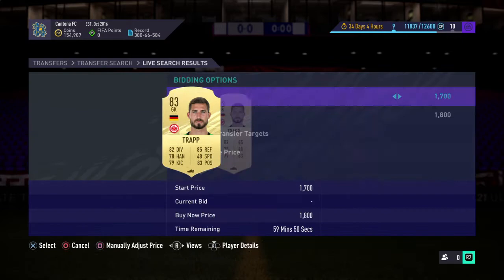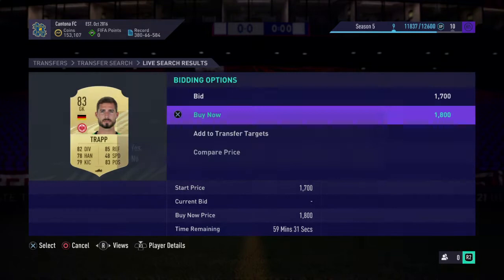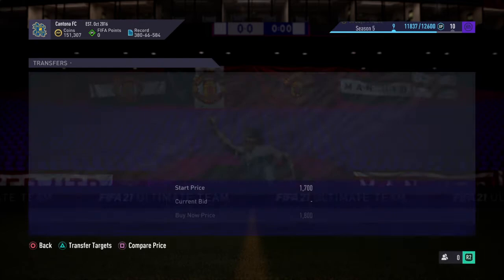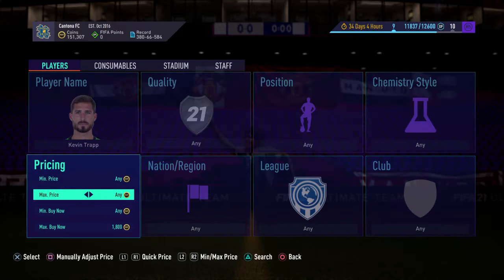He's about 1,800 coins on the market right now, which is just ridiculous. You want to go ahead and get yourself some for this kind of price. He just picked up two there for 1,800. He was like 2,400 the other day, so this card will definitely be rising. The reason he will be rising is due to an Icon SBC coming soon.